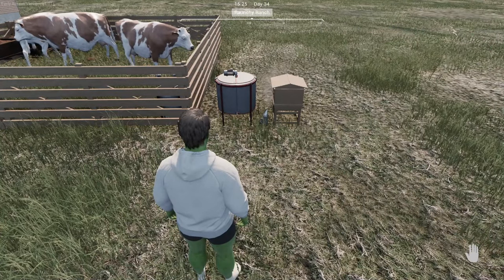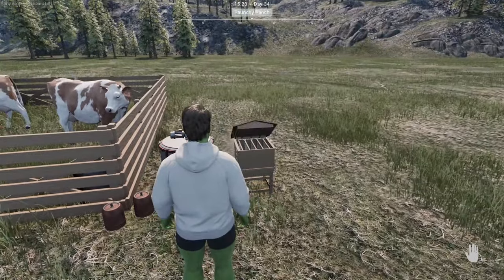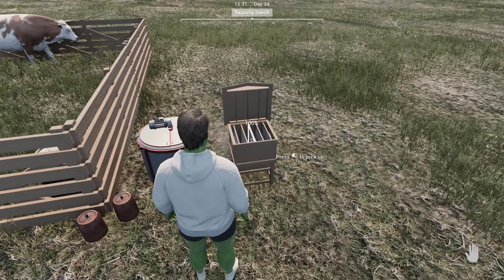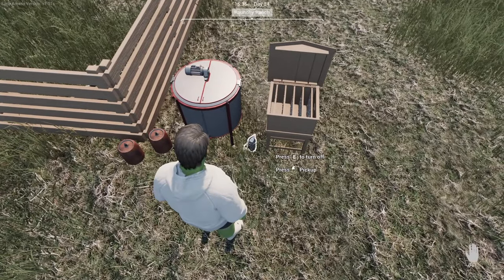Back at the ranch: you've got your beehive, your honey extractor, a barrel sat by the side, your bee smoker, and all your frames. What you need to do with your frames is put them in the beehive. They're going to show a percentage above them, and when they get to 100% you can put them into the honey extractor.